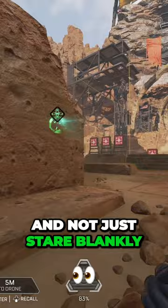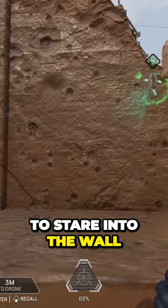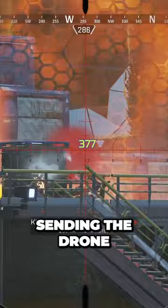One thing to be mindful of though is if you do plan on sending the drone into the wall but the wall is just out of your range, the drone is just gonna stare into the wall and it's gonna pretty much not be useful. This is why understanding the range of the object you are sending the drone to is quite important.